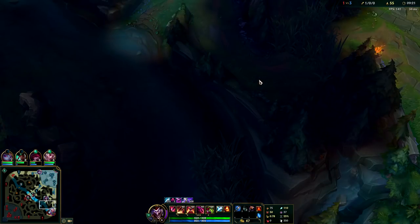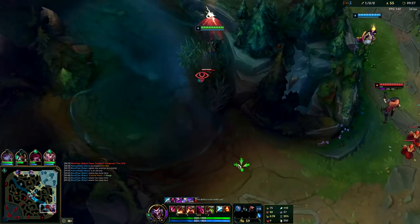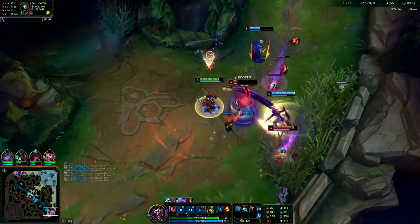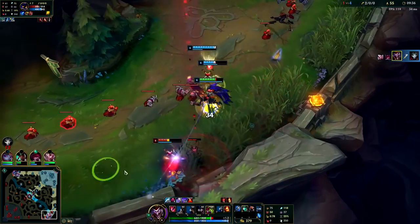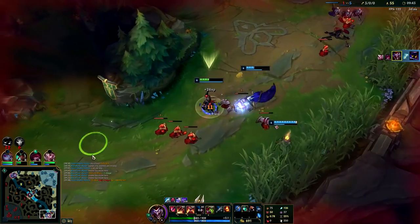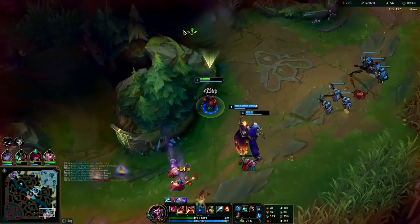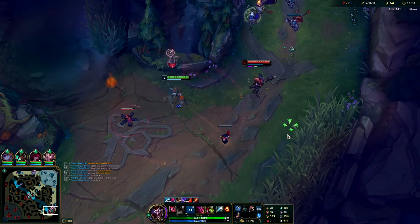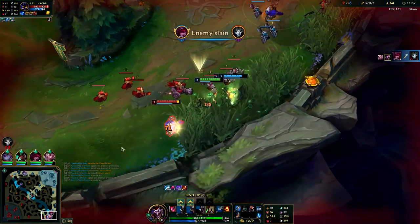In your ganks on Shaco, you want to focus on lanes that have a lot of damage and CC, and preferably enemies who don't have too much mobility — that way you can land really easy boxes. If they have a lot of mobility, they'll consistently dodge or move past your box before it has a chance to activate. I personally like ganking bot lane quite often since support champions usually have a lot of CC. Plus, since we're taking Dark Harvest, it gives us a chance to get potentially two Dark Harvest stacks. If your ganks are working, return to the same lanes to keep getting easy kills and more Dark Harvest stacks.